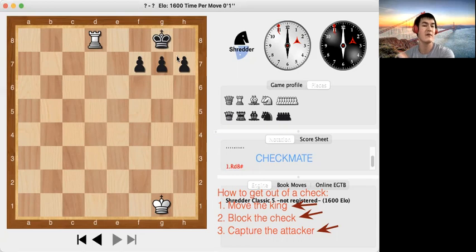If black gets checkmated, black is losing the game and the game is done. You don't play anymore — you finish the game. You can set it back to its original position or stop playing. A checkmate is basically when the king cannot get out of the check using any of those three methods. If none of the three methods work, it is a checkmate.